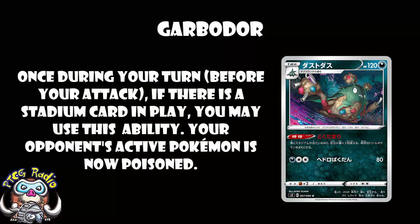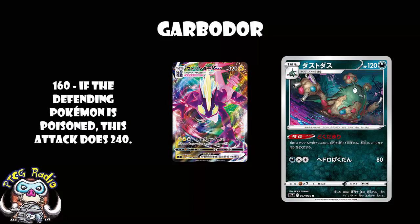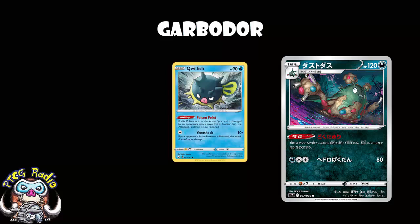Automatic Poison is good. Automatic Special Conditions generally are very, very good. There are some obvious synergies: Toxtricity VMax does a natural 160 for three energy, but if the Defending Pokémon is poisoned, it does 240. Clearly in a deck like that, this Garbodor becomes amazing. Similarly, Toxtricity V - the newer one - does 90 damage, but if the Defending Pokémon is poisoned, it does 180. We've also got a Stage 2 Vileplume that lets you apply any non-Paralysis Special Condition, but it's a coin flip on a Stage 2, so let's not get terribly excited. And we've got Pokémon that poison when you attack them, like Qwilfish, but you're assuming your opponent will attack into it and possibly giving up a prize.